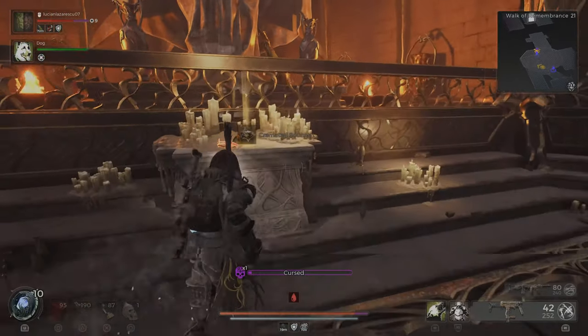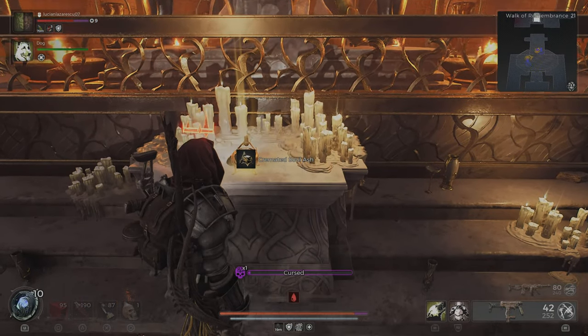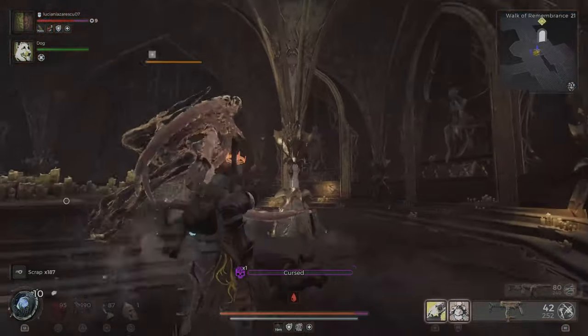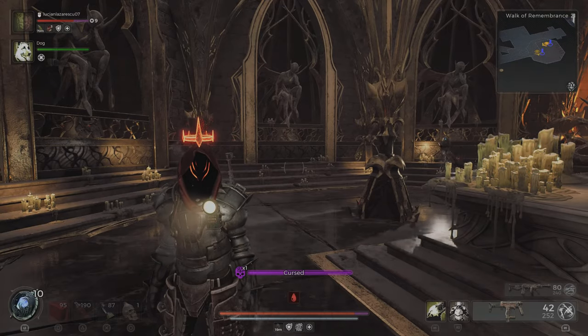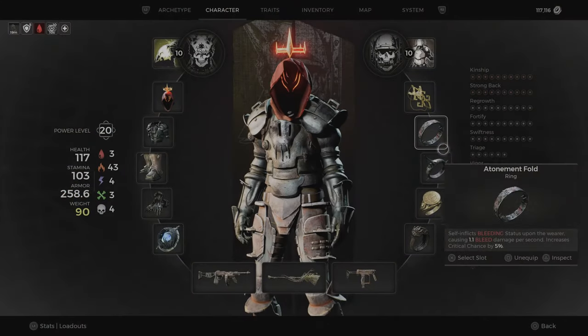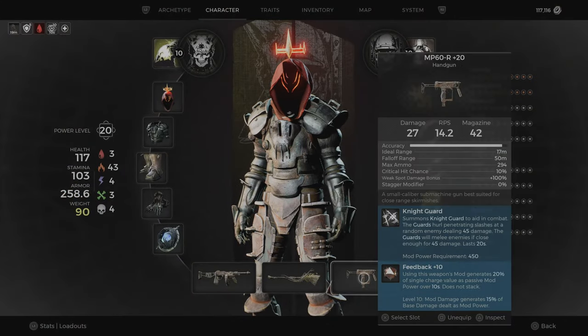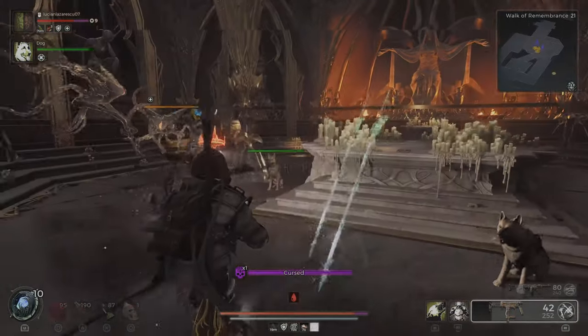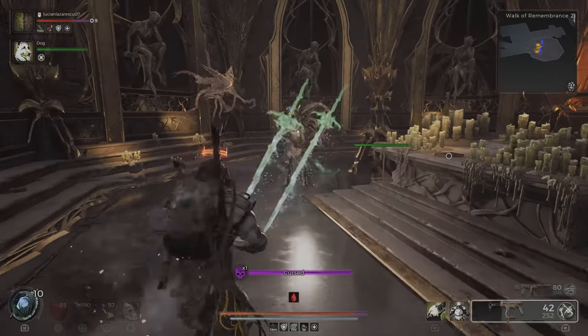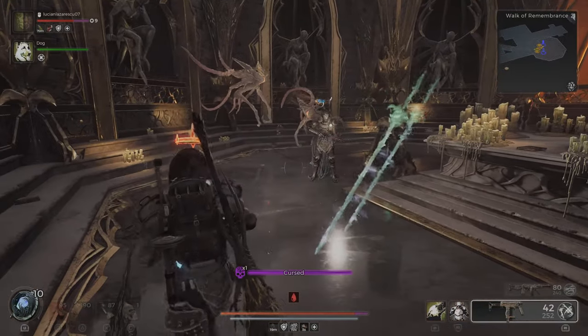And then over here, you get the item. With this item you can go to McCabe in War 13, and she will craft you this Knight card. It's really nice for summon builds and melee builds — they count as two summons, and they do great damage. They are ranged and melee.